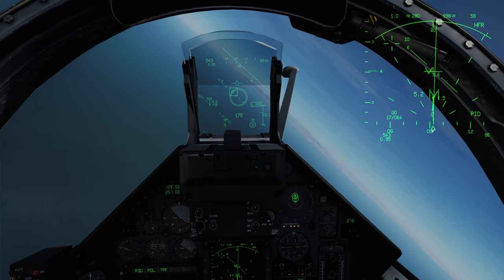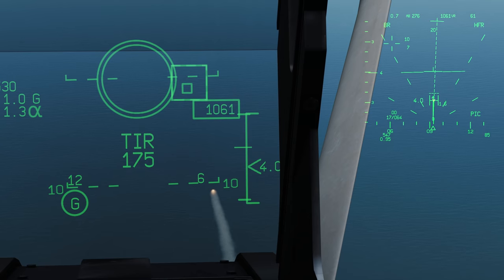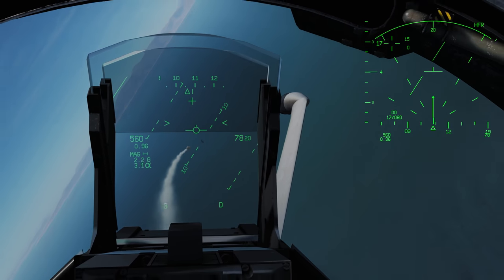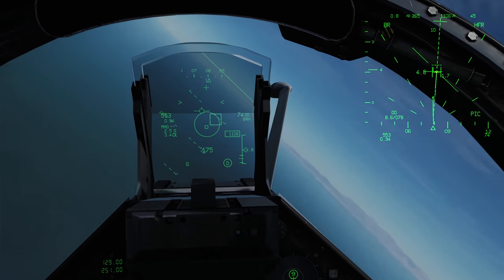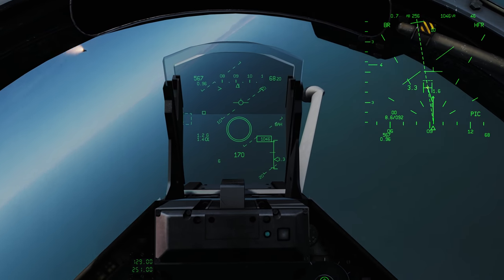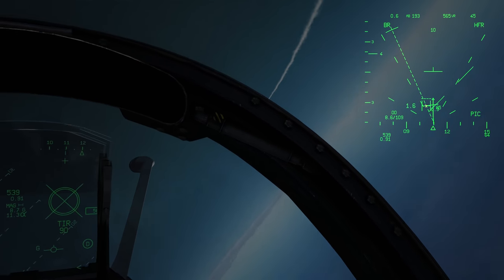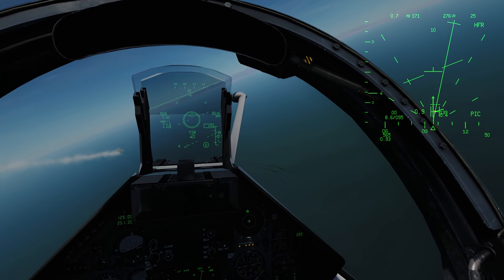I put the flight director ring onto the interception flight director box and fox the missile. You can see on the bottom right it goes to PIC mode — single-target track — and we have a successful splash. I use the special HUD mode to bring up the next target, do the same thing: flight director ring inside the interception flight director box, fox the missile, it enters PIC mode. He fires back at me so I defend, keeping the target within radar range so my missile can track, and we get another successful splash.